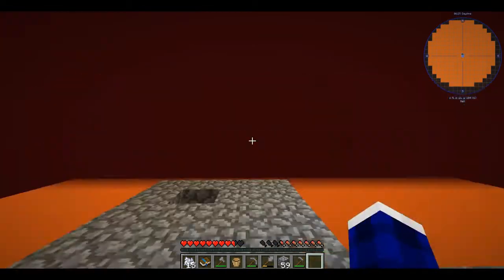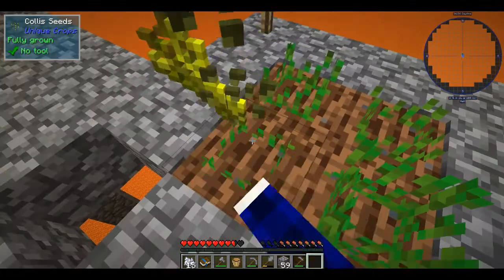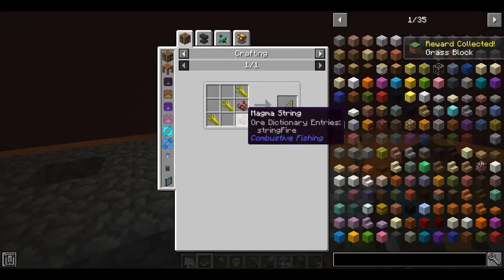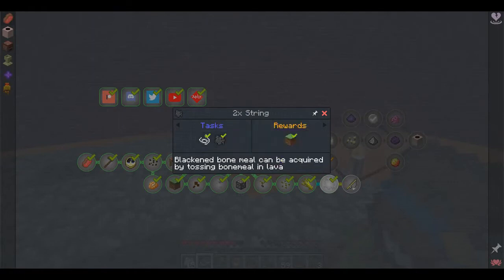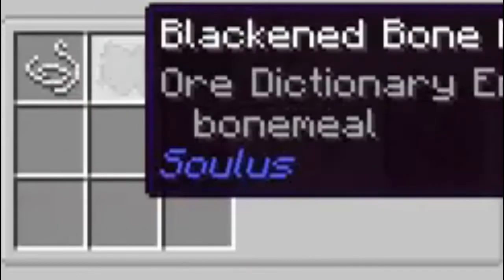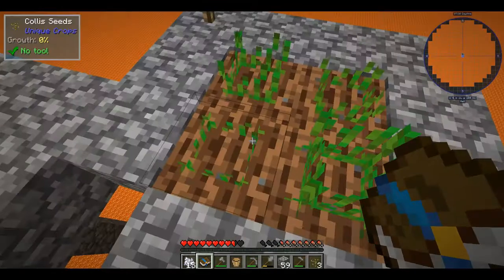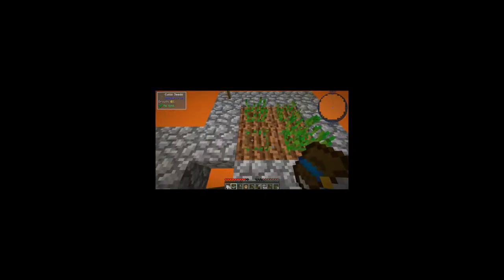We'll do that. It's very quiet up here. So this will be our goldenrod farm. Goldenrod needs, yep — goldenrod and magma string. That's probably why we needed the string and the blackened bone meal. String and blackened bone meal — I could just tell that was gonna happen. A goldenrod will allow us to fish lava, which will get us stuff. Woohoo! I'm intrigued.